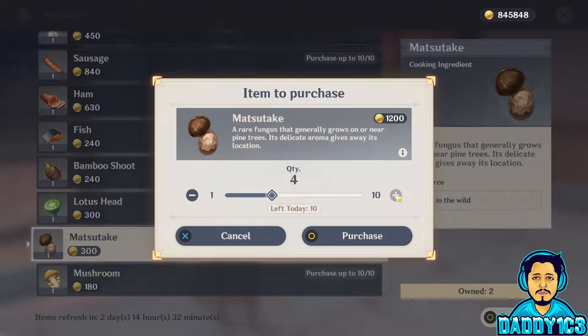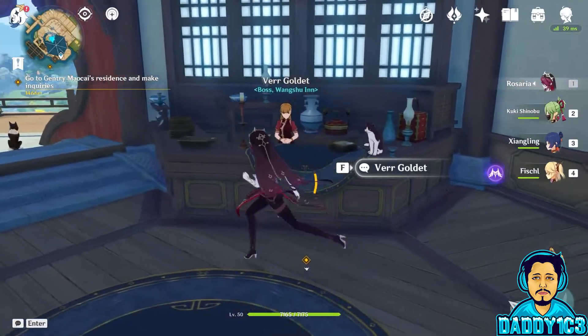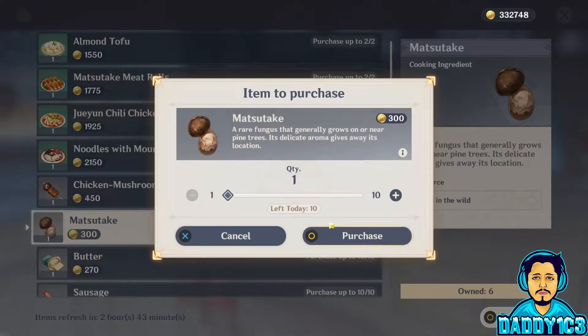Matsutake, like other rare plants, take up to 48 hours to respawn, and it can only be purchased from two vendors: Chef Mao and Veer Goldet, the boss of the Wang Shu Inn at Dihua Marsh. These only keep 10 in stock at a time, and it takes them both three days to restock.